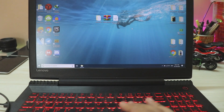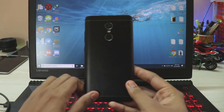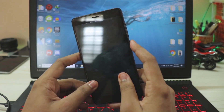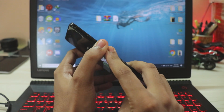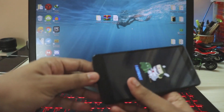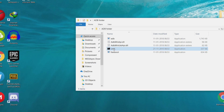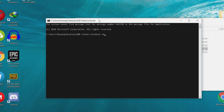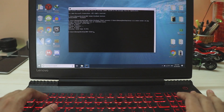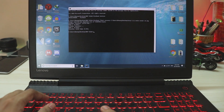First of all, grab your Redmi Note 4 and take a full backup because we will be wiping the internal storage. Once backed up, go to fastboot mode by pressing Power and Volume Down at the same time — the same thing you did to unlock your bootloader. Once in fastboot mode, connect the phone to your PC. Go to the ADB folder, open CMD, and type in 'fastboot devices' and hit enter. If it shows a random number and 'fastboot,' your device is connected. Then type in 'fastboot flash recovery,' drag the recovery file in, and hit enter — your device has been successfully flashed with the custom recovery.